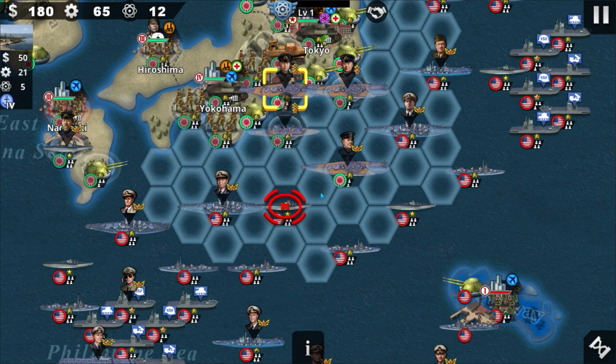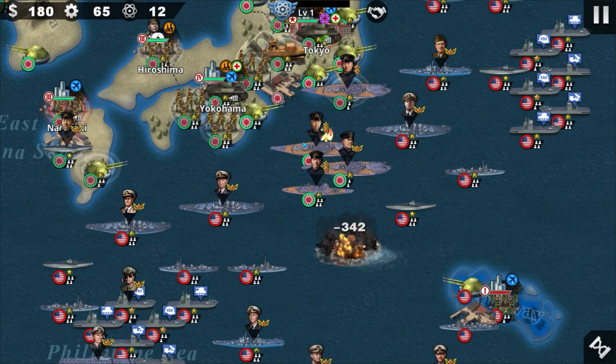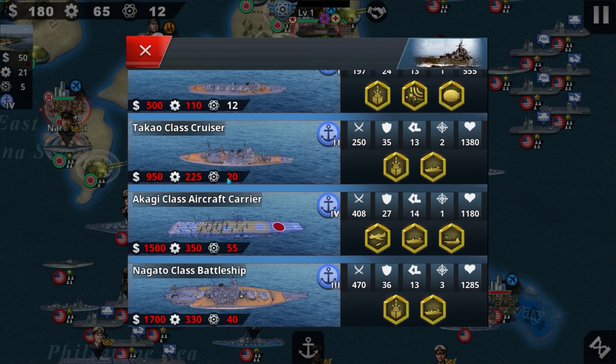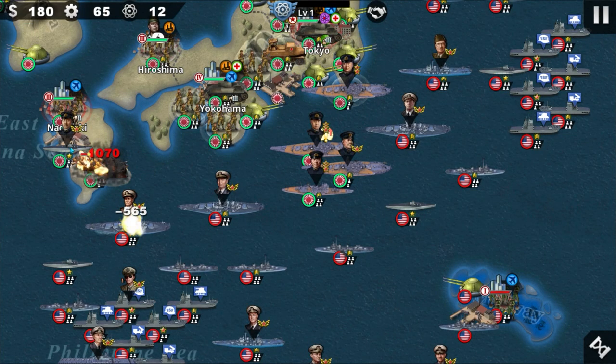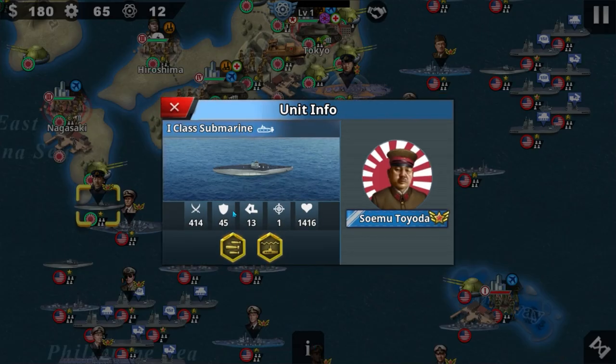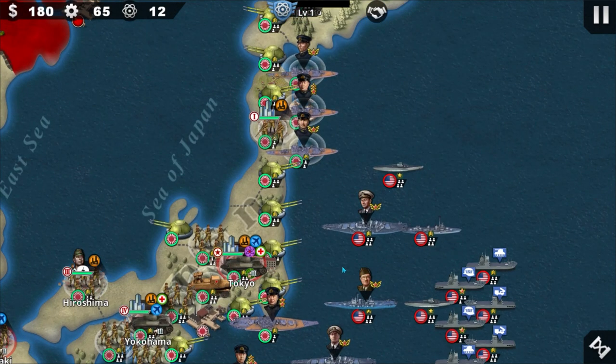Damage is 742 — almost a KO from Yamamoto. We have an I-class submarine, Fubuki class destroyer, Takao class cruiser, Akagi class aircraft carrier, and Nagato class battleships. The bigger the better. We also got damage from Nimitz — 1000 damage — and 500 damage from Sumnu Toyoda.